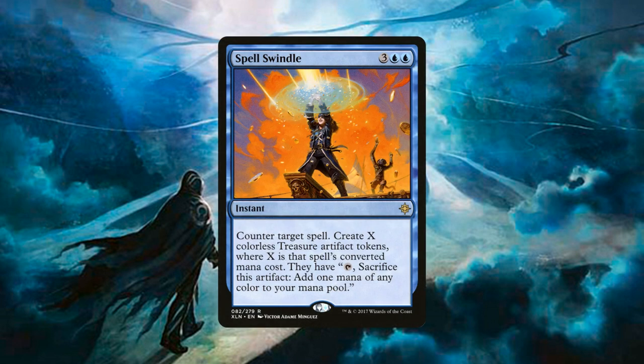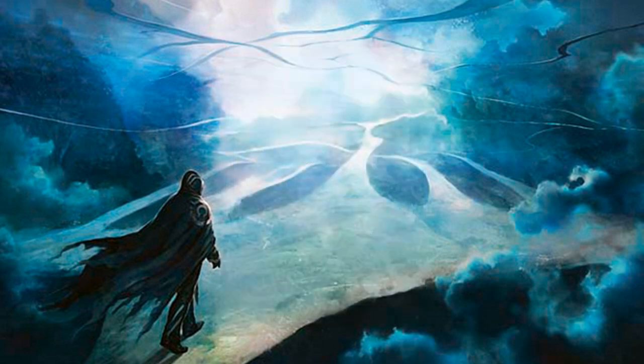We also have one copy of Spell Swindle, an instant for 3 generic and 2 blue mana that counters target spell and then creates X colorless treasure artifact tokens, where X is the spell's converted mana cost. This helps ramp up our mana if needed, and works very well with Treasure Cove by feeding it more treasure tokens so we can keep drawing more and more cards.